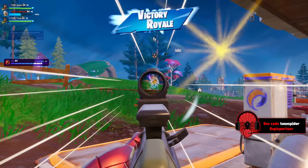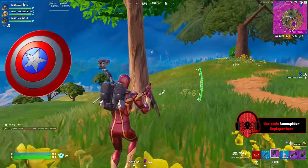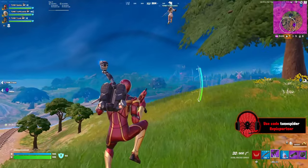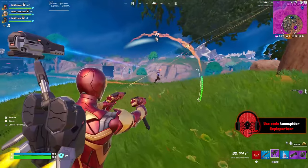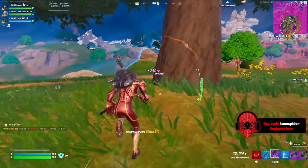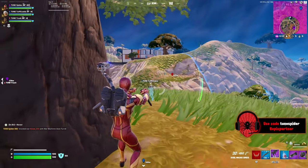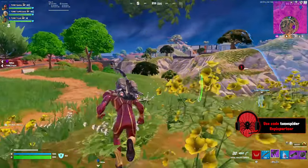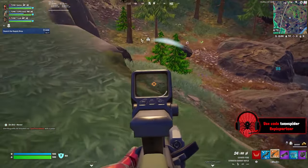Of course it wouldn't be a Fortnite season without mythics and season-themed items. This season we have the Jetpack, War Machine's Arsenal, the Auto Turret, and the Cap Shield so far — we'll definitely be getting more Marvel mythics throughout the season. Out of the new mythics, I love using the Jetpack the most. It's so much fun to boost around your enemy or spray with your weapons from above. These mythics are a lot of fun when you have them but annoying when you die to them.